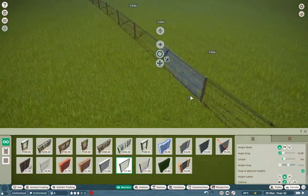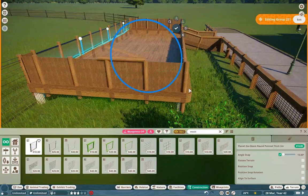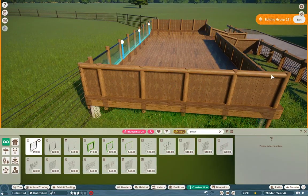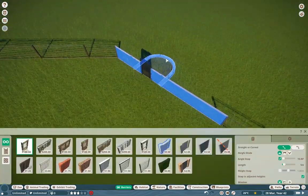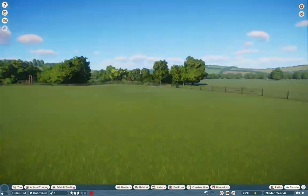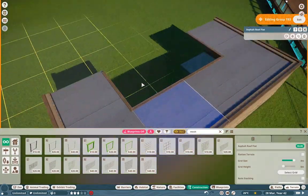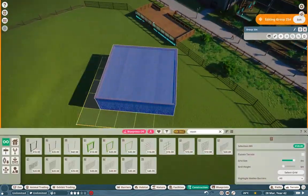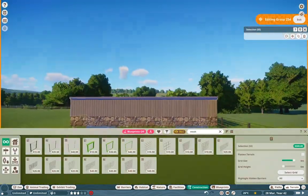What you just saw me do — I'm using that electric wire fence, I just love the look of it. But I replaced the posts with posts from the chain-link fence, because the electric wire posts are too sci-fi for me. I just really don't like them all that much.